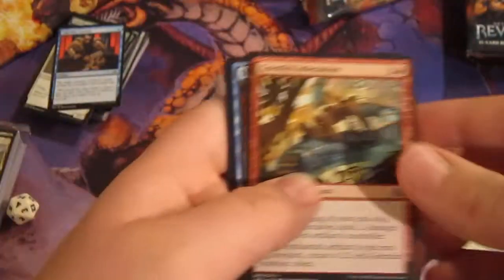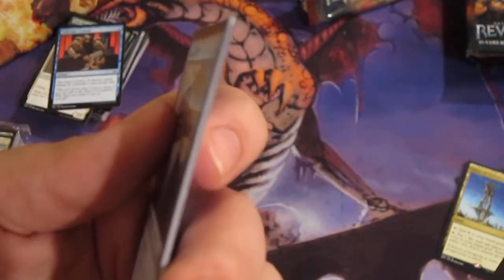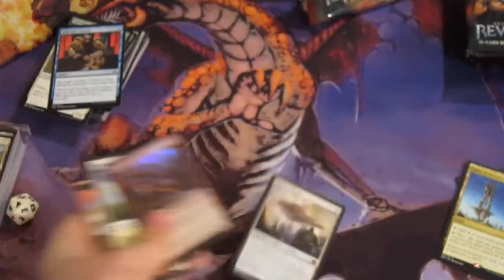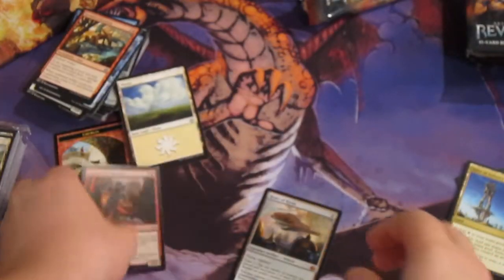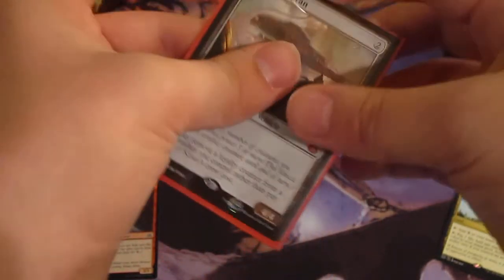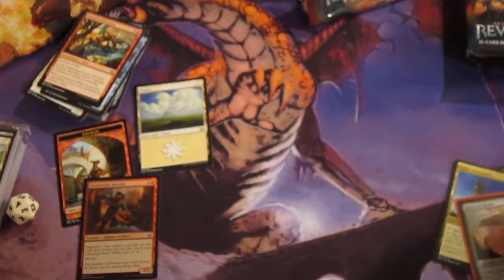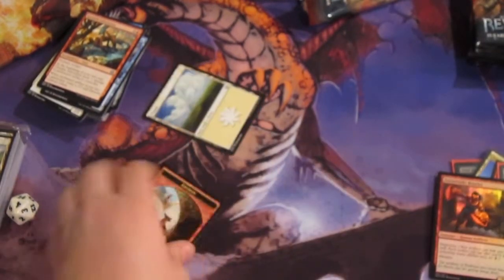Gremlin Infestation, first uncommon. Skyship Plunderer. Aerial Modification. Oh my God — what?! This is freaking crazy. This card's like $25. Oh my God, what is going on? And another foil. Oh my God, what is happening right now? Fourth pack and two mythics — this is just insane. What is happening? Next pack. You've seen me on boxes, so there's no way — this is fake.